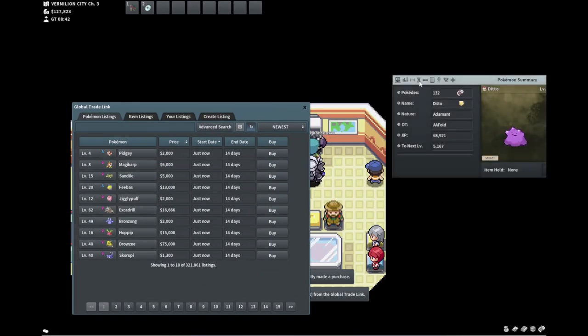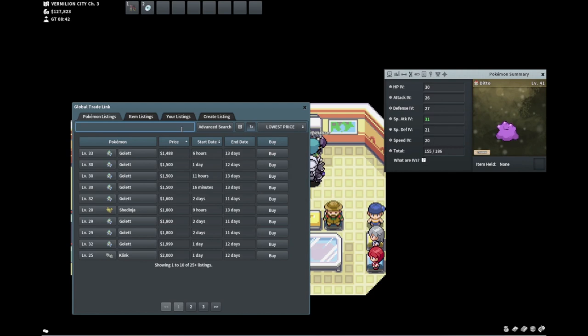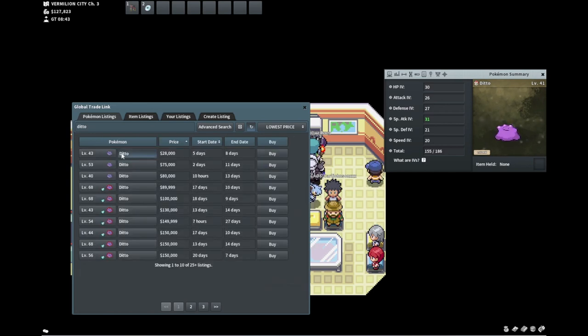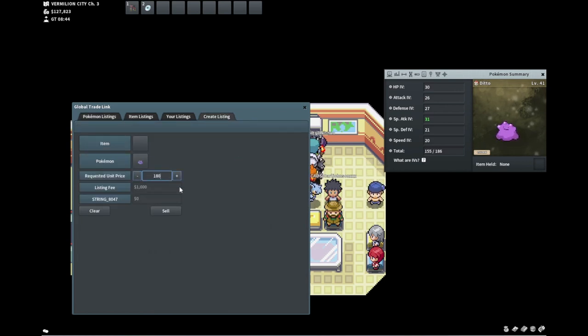This is a perfect example of why Ditto is the most flippable mon in this game. I get this for 6k — someone typed in 31 Ditto, saw 6k, and completely disregarded all the other stats. On Ditto, it can breed with like anything, which is why its value is so much higher. So when I get this for 6k it's kind of a steal. This is pretty comparable — been up for five days. You can easily sell it for 18k when you paid 6k for it.